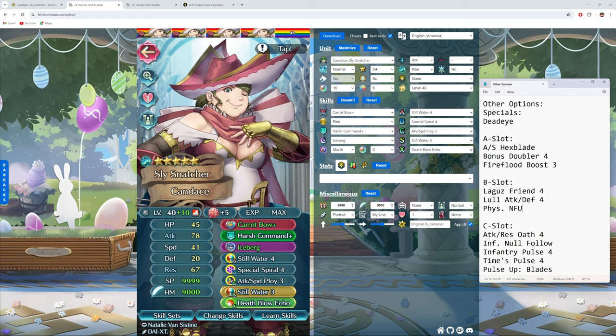For the C skill, you can go Attack and Res Oath 4 if you want to warp in and get extra attack and res, but warping and movement support is so common that other options are probably better. Infantry Null Follow-Up is another support option — give her Null Follow-Up and warping, and give ally infantry types the same thing without the warping. Time Pulse 4 and Pulse Up Blades offer different ways to get cooldown reduction.